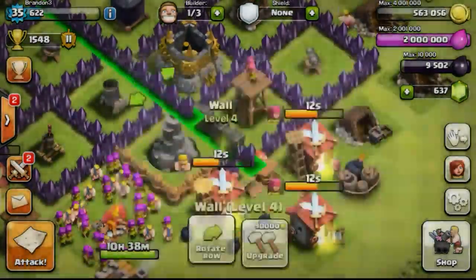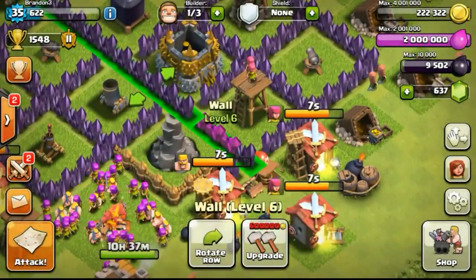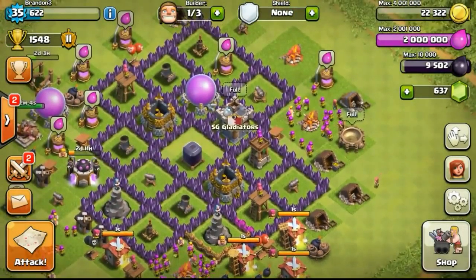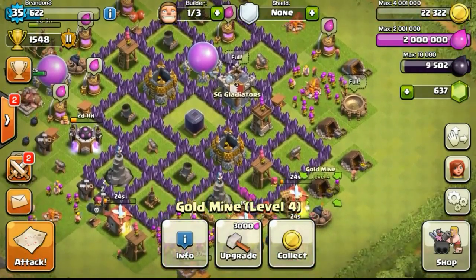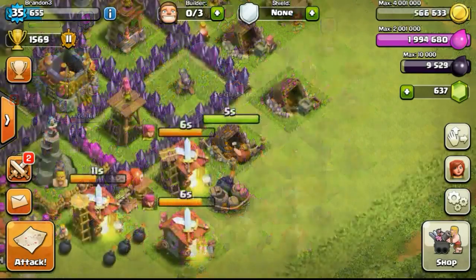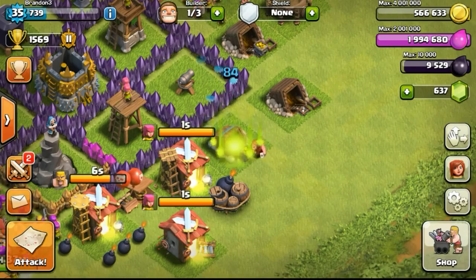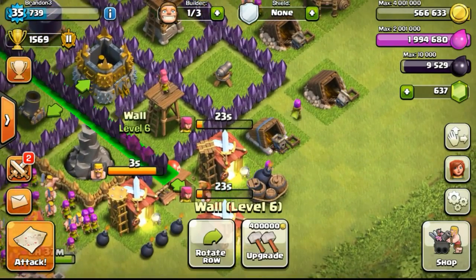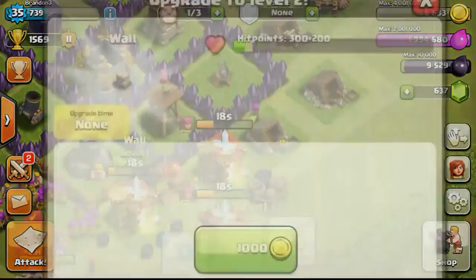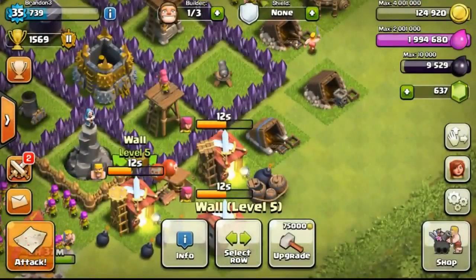Managed to achieve what I said — get all the walls to level 7. We have 10 hours and 37 minutes left on the Town Hall until we reach Town Hall 8, as you can see on the bottom left. Going ahead to take a look at my base and upgrade my gold mine, waiting to adjust my builders' timing — trying to get two builders ready at the same time so I can use both once Town Hall 8 is reached. After a few more raids and the gold mine completed 2 hours later, I upgraded more walls.